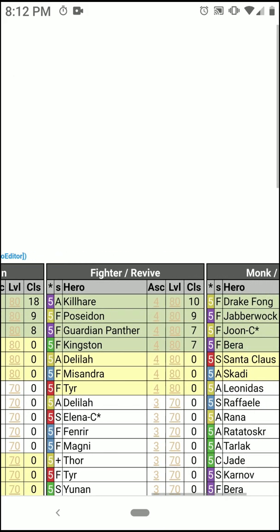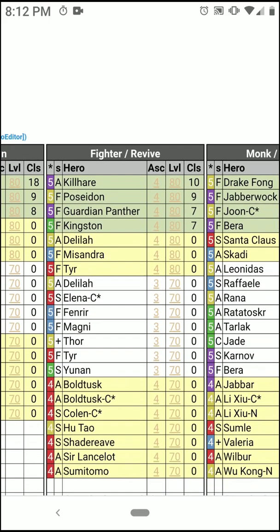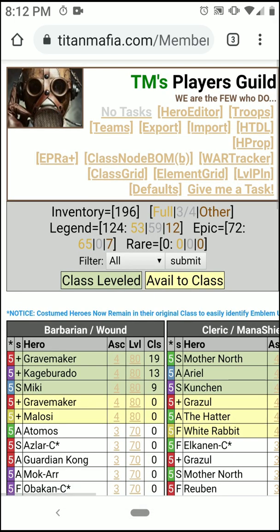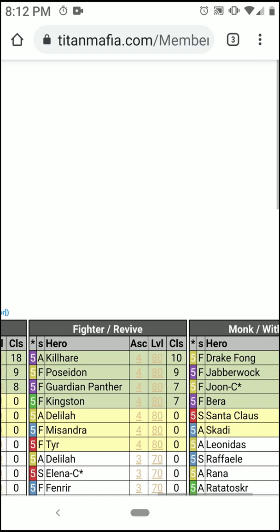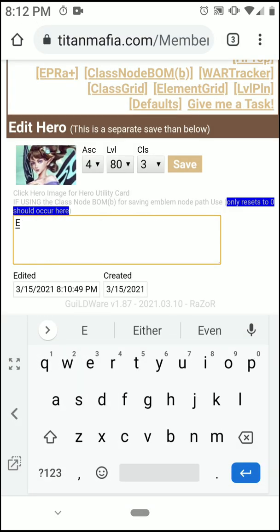And on to the fighters. We'll stay kind of focused. Thor — not too sure yet. So let's go healer and emblem Delilah. She's still a great hero, so we'll go ahead and click her and put an E for emblem. And then the last one on this row will be monks — let's go Barra, definitely. Let's go ahead and increase her emblems, so let's select her and put an E in for emblems.